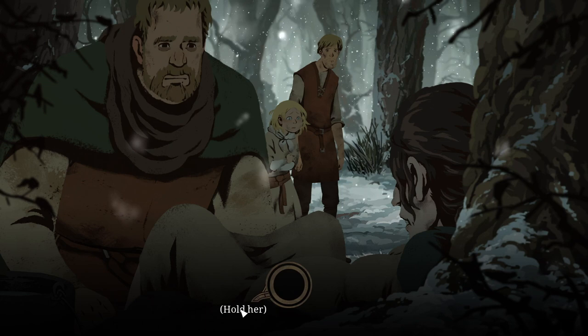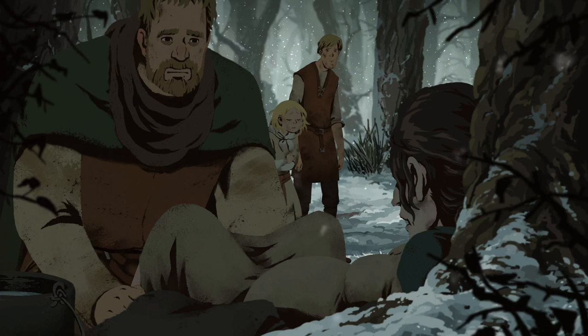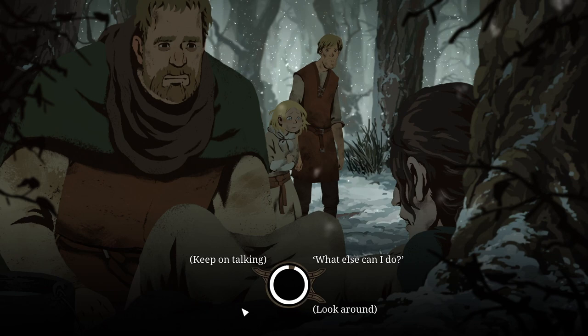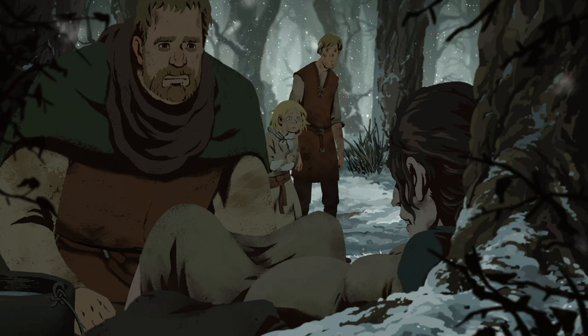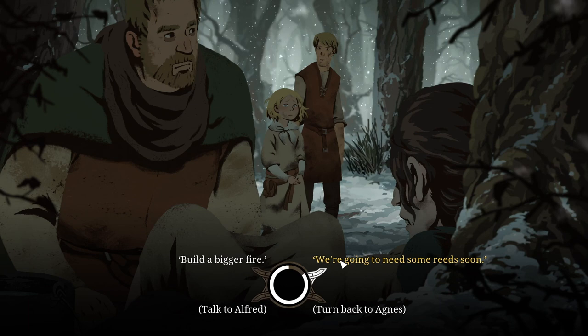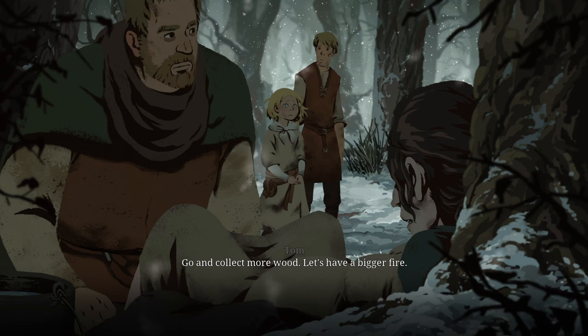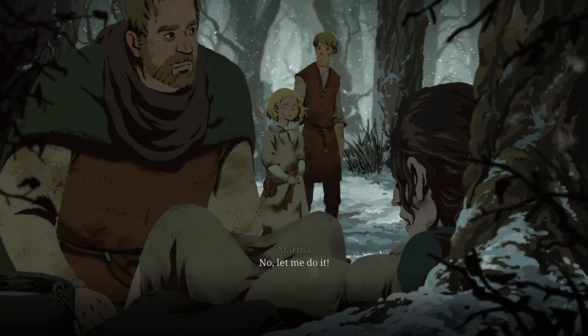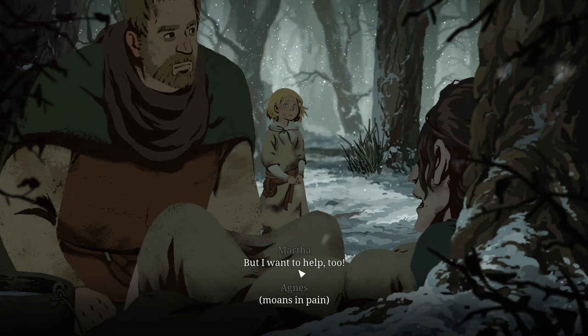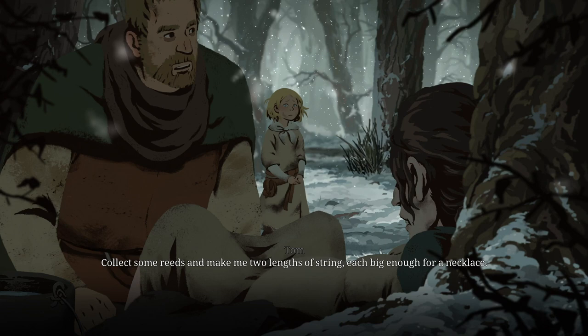Hold her. Okay, our hands are not cold anymore. Let's look around — what can we ask the children to do? Martha, Alfred — calm down you two. Build a bigger fire — go and collect more wood. Let's have a bigger fire. I'm quicker than her. Let Alfred fetch wood — he's faster. I want to help too. I know you want to help, but collect some reeds and make me two lengths of string, each big enough for a necklace. What for? You'll see.